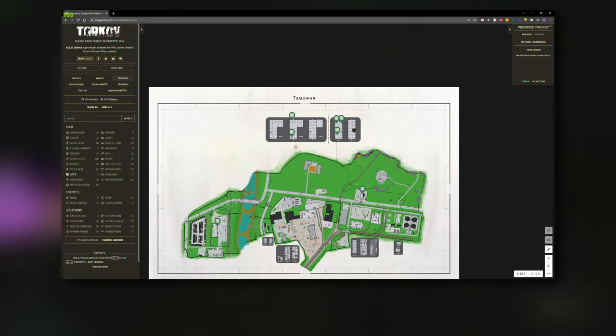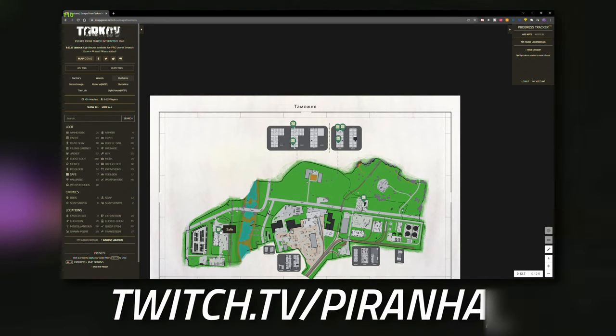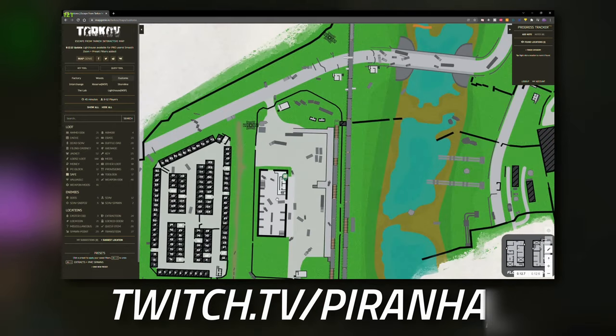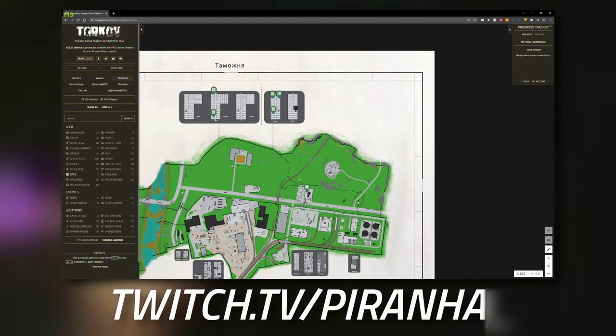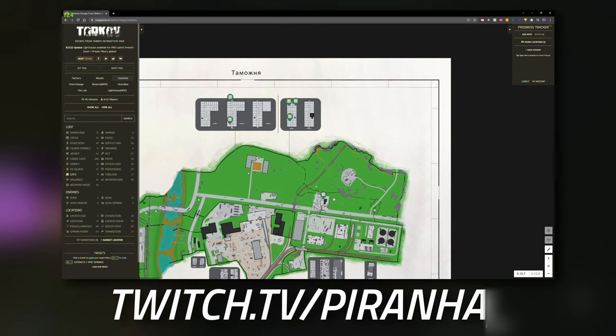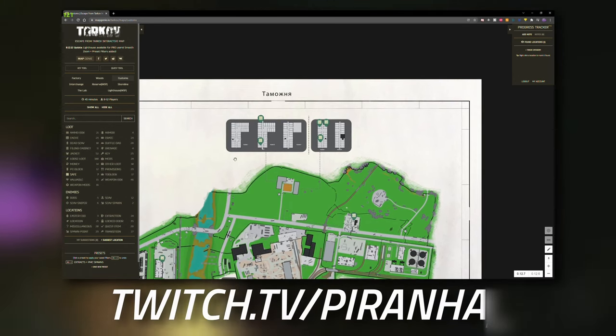I'll show you the rooms I loot inside the dorms building. The safe in the Tarkov director's office you should already have covered due to the 'Delivery from the Past' task. The gas station safe I personally haven't really looted — my main protocol is the ones inside the dorms building.